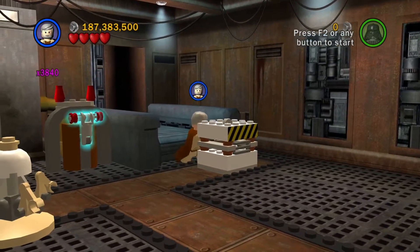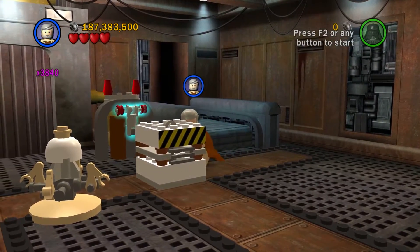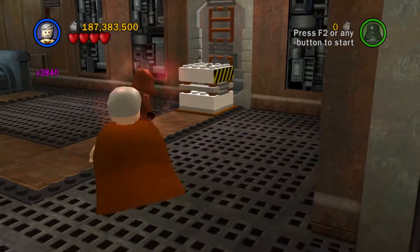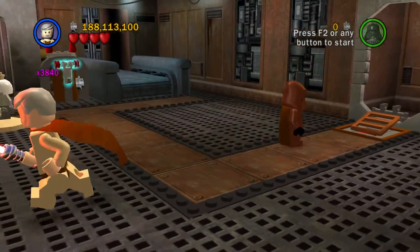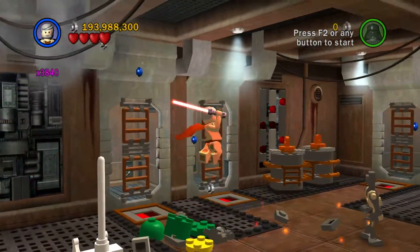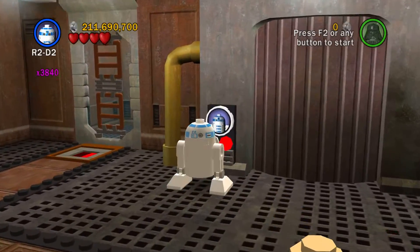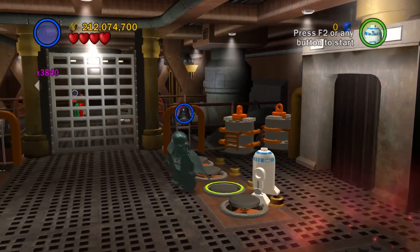Push this here, push this this way — a little bit, a little bit — don't want to go too far. Push that here, push that here, push that here. Now when we go in here, there's nothing. Are there any more collectibles or things we need to get over here? I don't think so — maybe it's a floor up, maybe that's what it is.